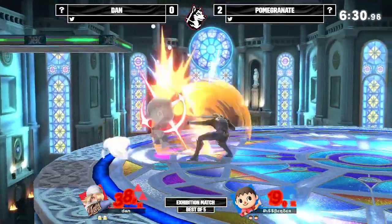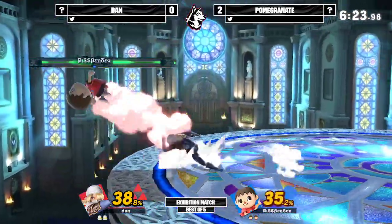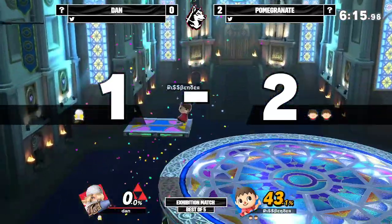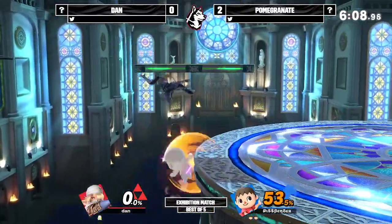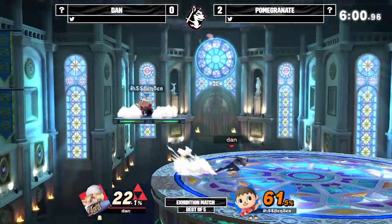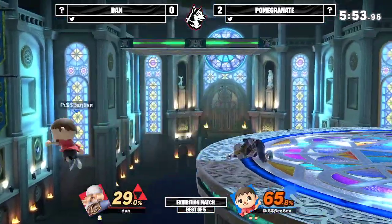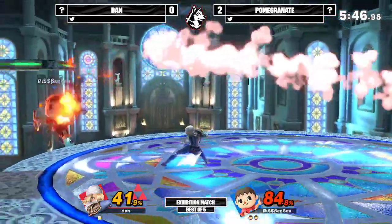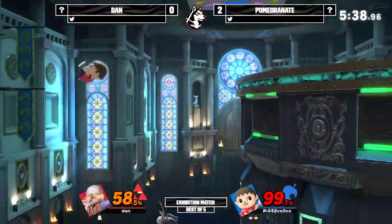Sheik has some trouble but has Villager in disadvantage — some back airs, tries for another up smash but gets interrupted. Finally lands forward smash from that position — still going to be a strong move, evening up the stocks 2-2. See if Dan can land some low-percent combos to get back in this game. Down throw unfortunately not getting a follow up, but landing a few forward airs. Percent is still even — everyone is still in this game. Sheik can obviously put up a lot of damage, but Dan is going to SD — probably trying to go for a wall jump but still in hitlag from the aerials offstage. Pomegranate taking a game that was even and now having a huge lead.